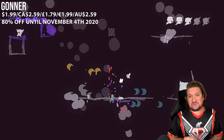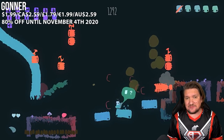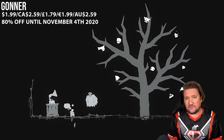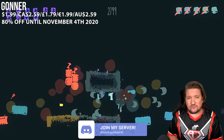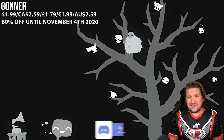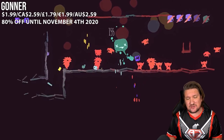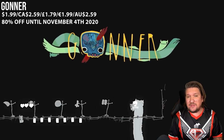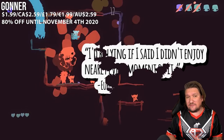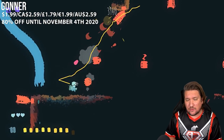First up this week we've got Gona. This one has a new all time low of 80% off, and the sequel comes out next week, so this may just be the perfect time to jump into what is an amazing platformer if you haven't already. It is a 2D roguelite with procedural generation and it's going to kill you again and again. It's for sure one of the better ones.